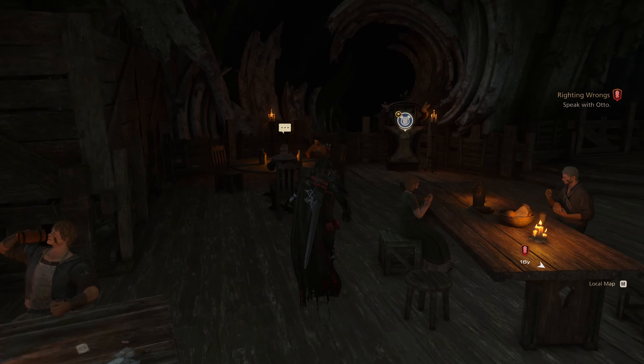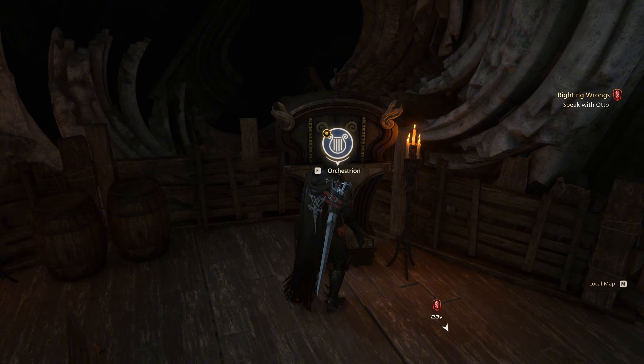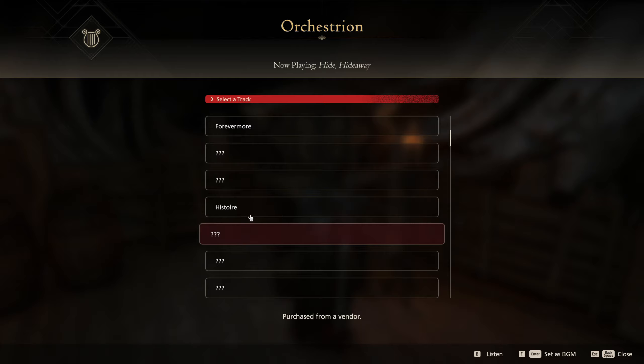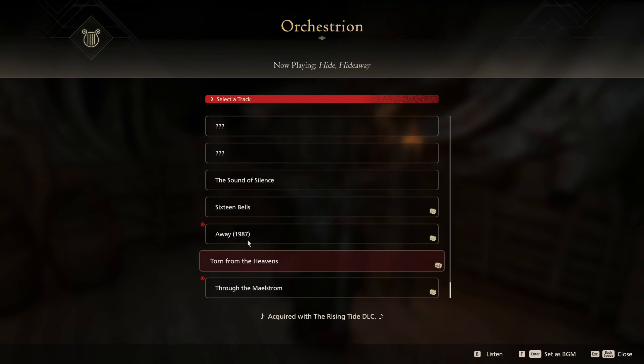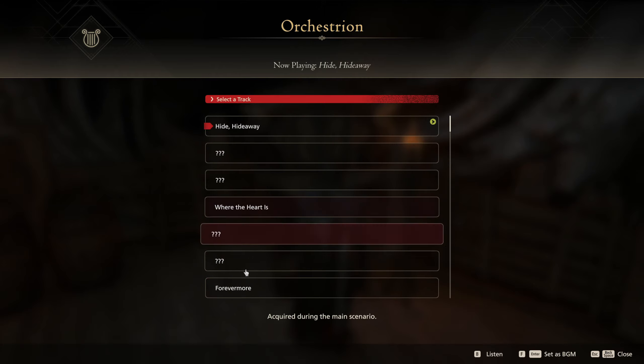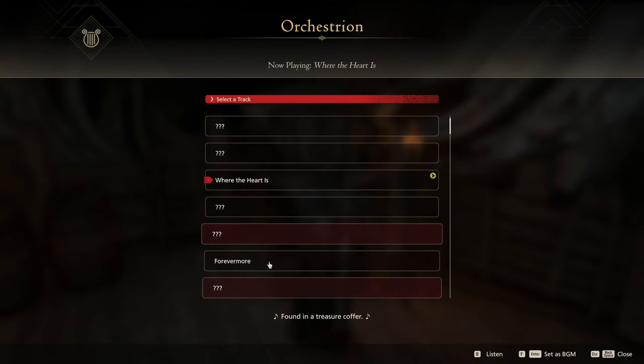I do have these cords now. So we got this one — history. There's got to be an achievement for filling this out. There has to be. Acquired during main story, acquired during main story, purchase — okay, found in a treasure chest. Oh my god, there's got to be an achievement.